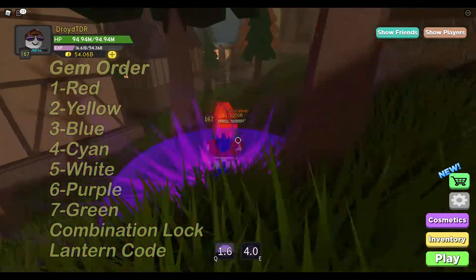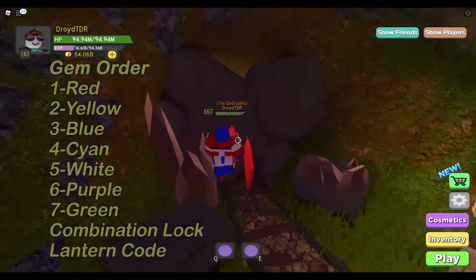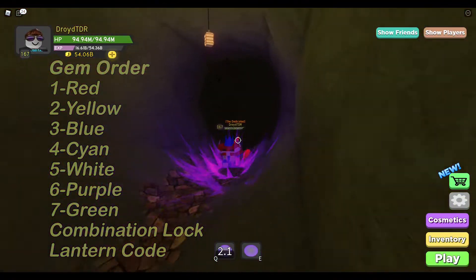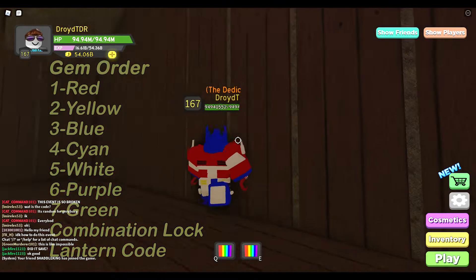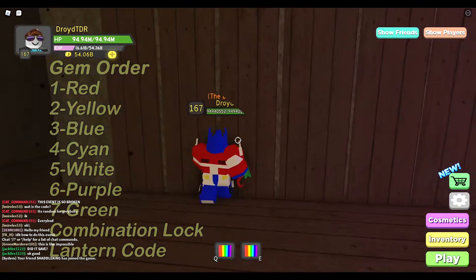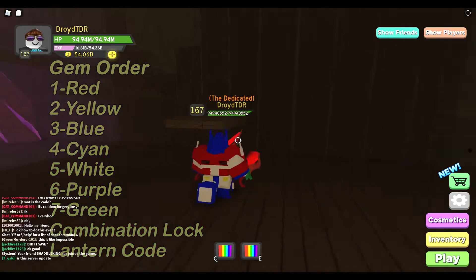Now we're going over to find the green one, and the green one is my nemesis — my Achilles heel. It is in parkour. We run in here and I'm like, there is no way I'm gonna get this. Supposedly there's a secret room in here somewhere, so I was just checking — maybe it'd be on the ground floor, maybe I don't have to do the parkour. But no, no such luck.